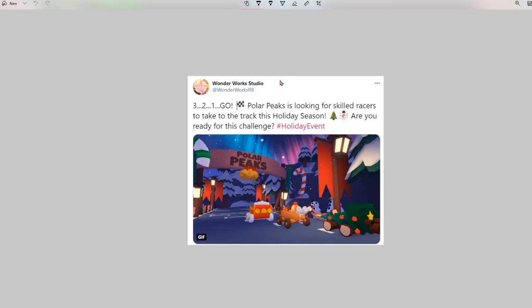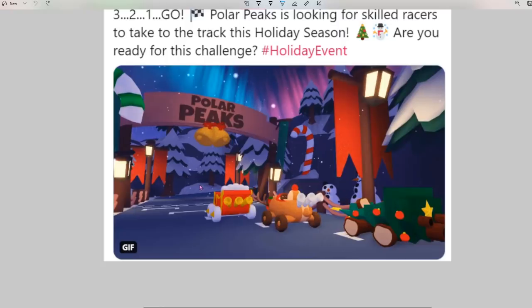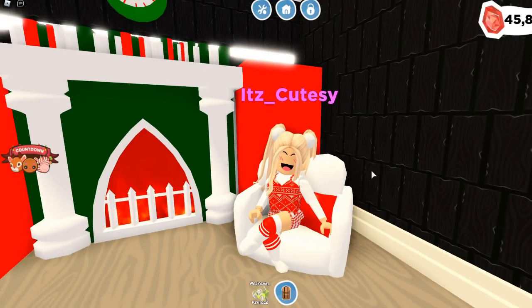Look at this! The WonderWorks Studios team tweeted: '3, 2, 1, go! Polar Peaks is looking for skilled racers to take to the track this holiday season. Are you ready for this challenge? Hashtag holiday event.' Oh my gosh, this is so cool! So here we have a nice sign that says Polar Peaks, and there is literally going to be a race. We can see some other things too — there is a sleigh, a reindeer race car, and a tree. That is so cool.